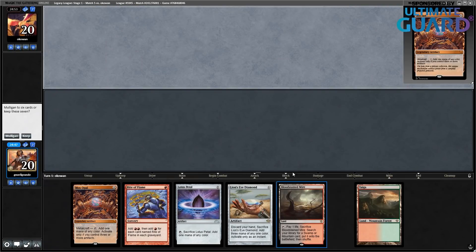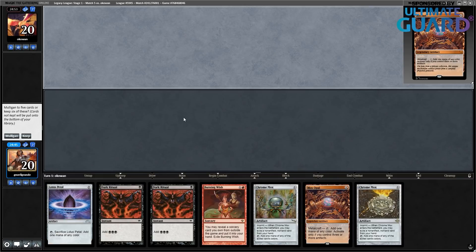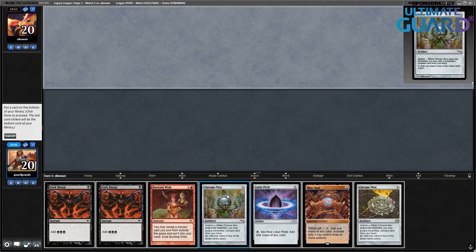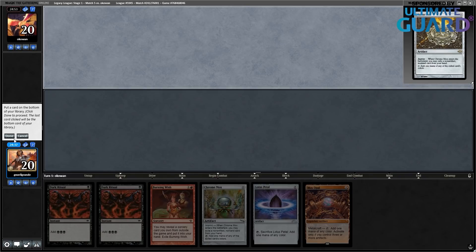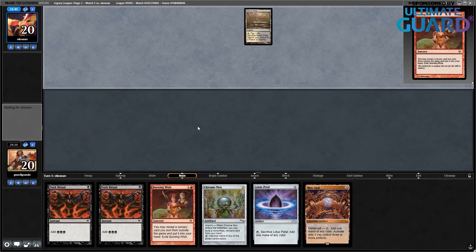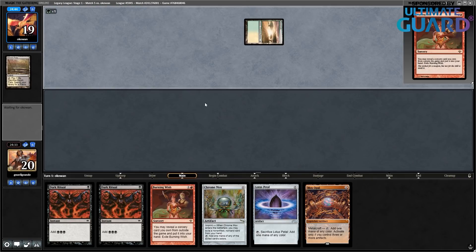Final round with a mana heavy hand — I think I'm mulliganing. Okay, I'm keeping this one, returning the mismatching Chrome Mox. This hand is scary. Let's see if I'm going to face Counter Magic or not. Marsh Flats, okay. Savannah — you love to see a Savannah.